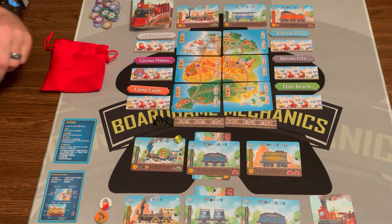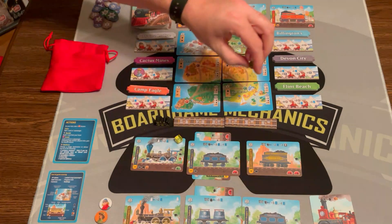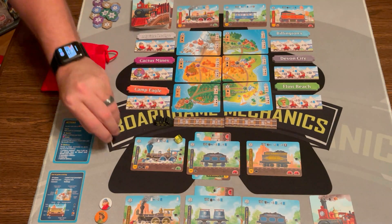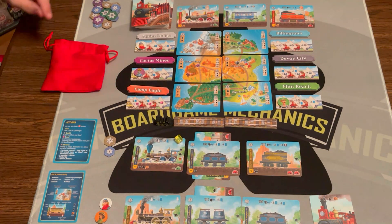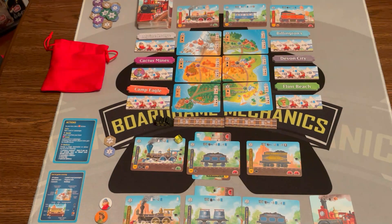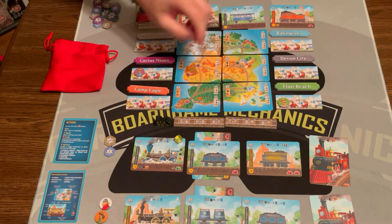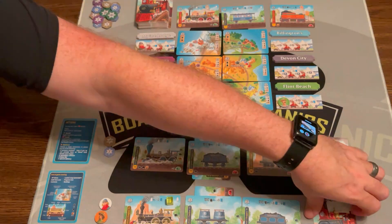My turn again. I'm going to deliver to Flint Beach — that gives me four points, which is the bonus on that location. Then I'll draw a card from the face-up supply. I want the coach, so I'll take that. The supply needs to get refilled immediately.